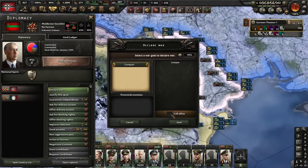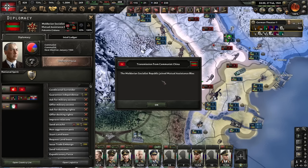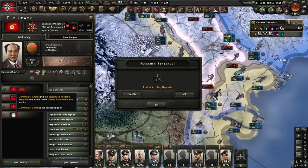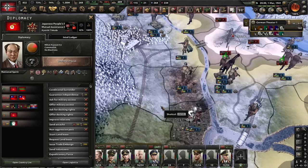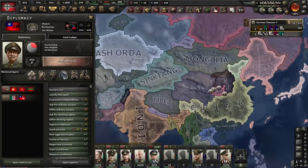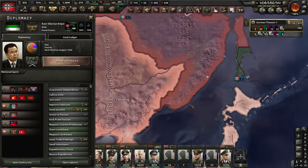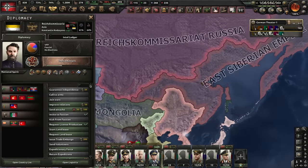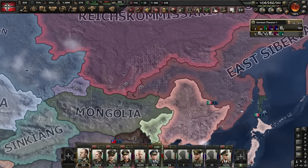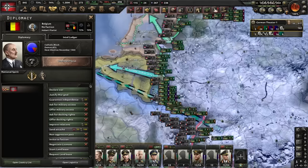Let's declare war on Moldova real quick - I don't even know, that's just border gore right there. They can be part of Romania. They joined the mutual assistance block - wait, are we at war with Japan now? I killed Moldova so we don't have to fight them in the war - but it took too long. I think we're at war with Japan now. Shanxi, you wanna join? Hey, anyone's welcome. We might lose the Far East, hopefully not. Our protection from the Japanese is just Siberia. The grand invasion is ready.